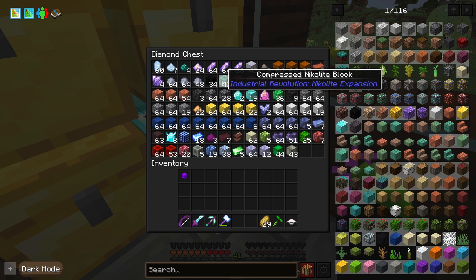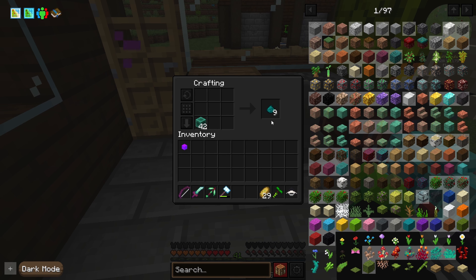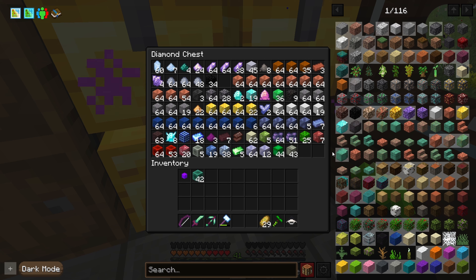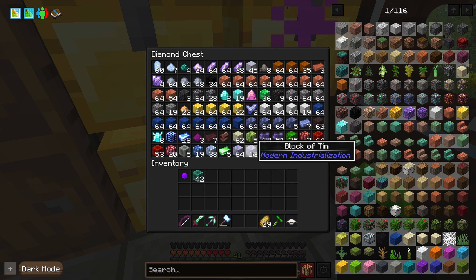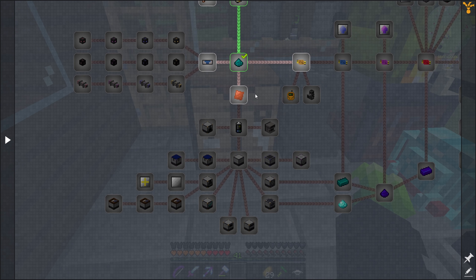One thing I know we'll need - we're gonna need some Nikolite. Oh, this is compressed Nikolite? I thought that meant I had compressed the block somehow. I need Antimony - what the heck does it look like again? This, right? We need some redstone, we'll probably need some iron, some lead. Let's see where the quest takes us.